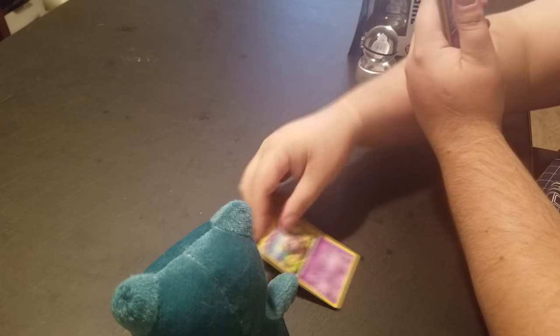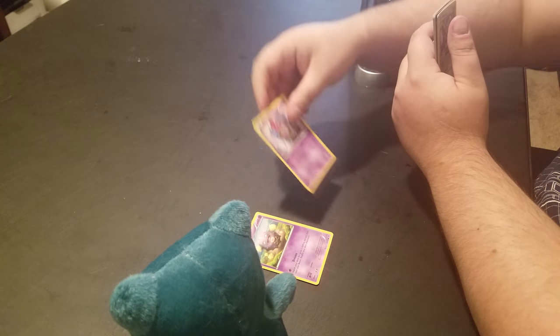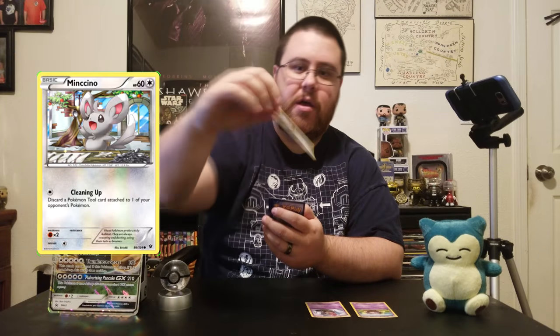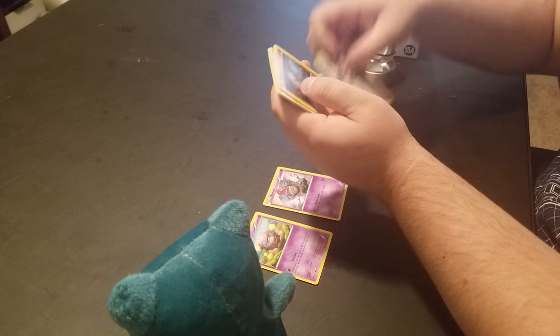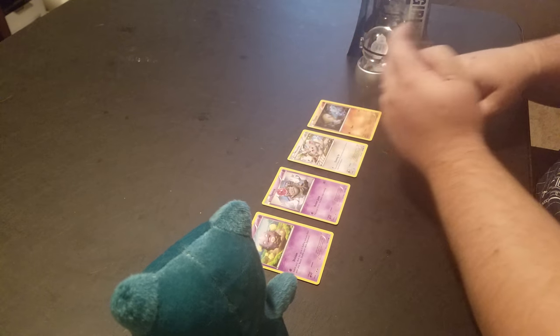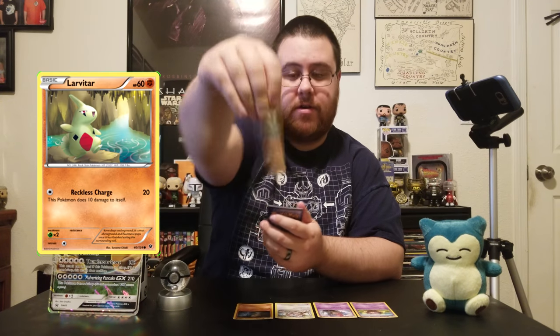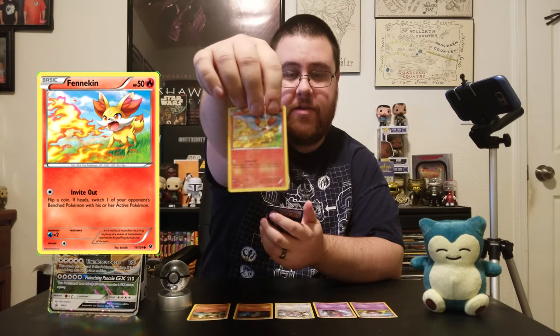followed by Spoink, then Minccino - I can never pronounce that properly - then Diglett, Diglett, Diglett. Then a Larvitar, followed by a shiny Fennekin.